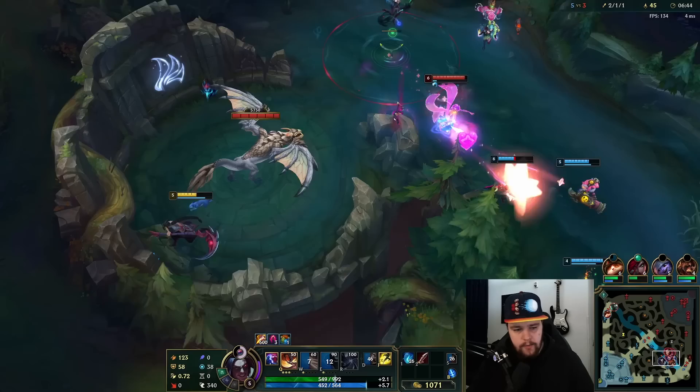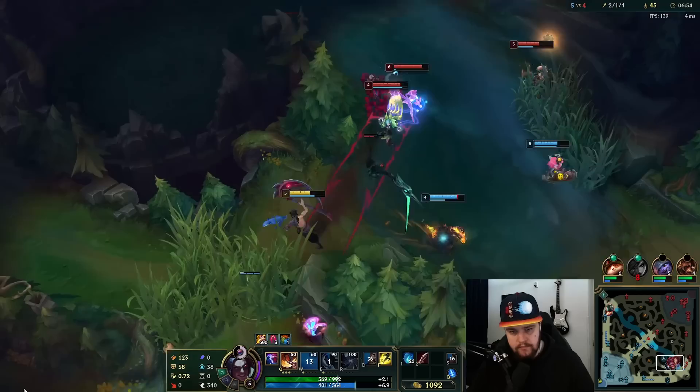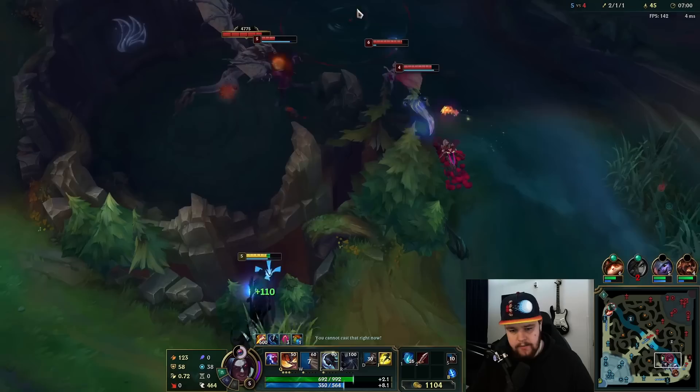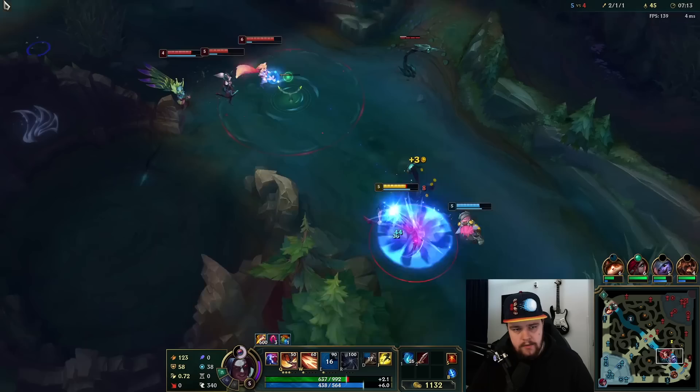We haven't hit level six yet, so we should be careful here. I'll just walk over this way — I can hold the wall with Q here. I'm looking at what they're going to do here — I'm assuming they do Dragon. There it is. Get close to the wall here. My main goal would be to just zone them here if I can.